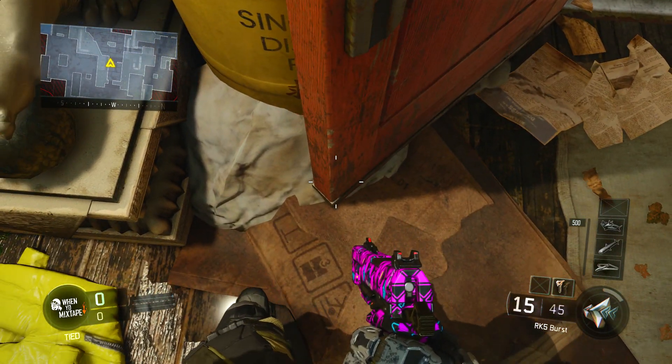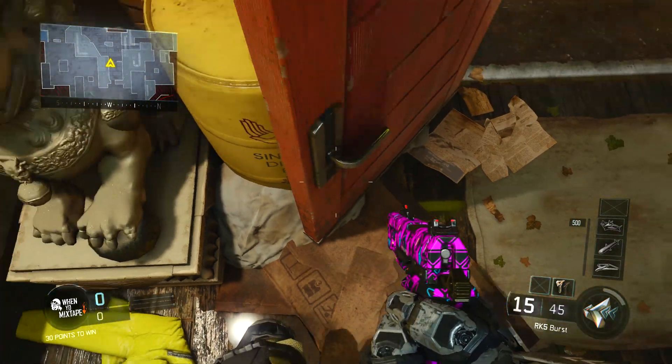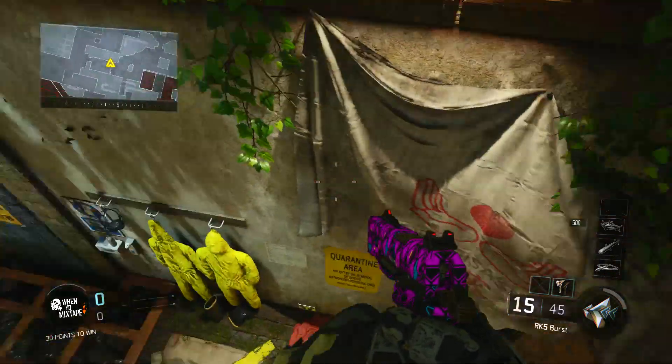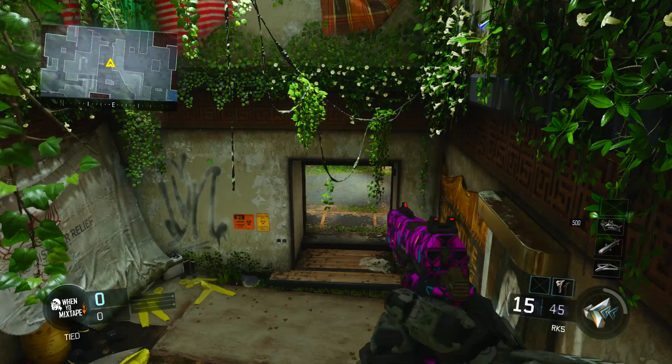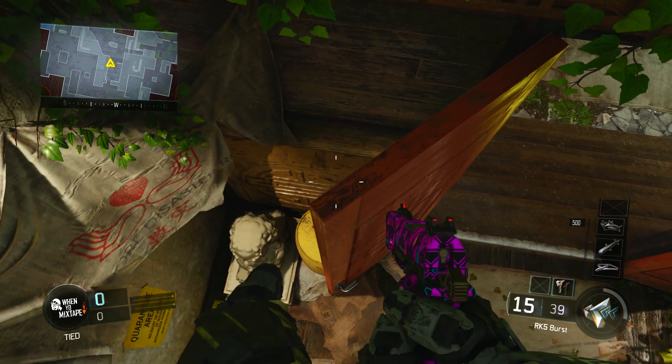Just head over to this area here on the map. You want to come up to this big red door and just stand at the corner of it. From here, just jump up the door. You want to try not to go above the door itself, because if you go too high, you're just going to hit a slide barrier and fall right back down. But if you manage to use your thrust right as you hit the very top of the door, you'll be sitting right on this barrier.